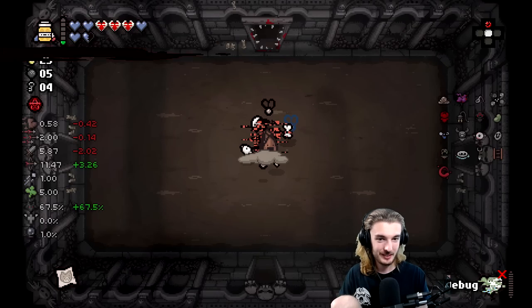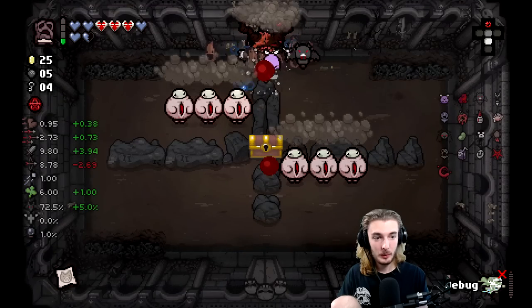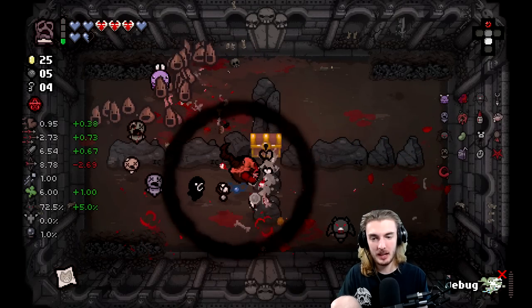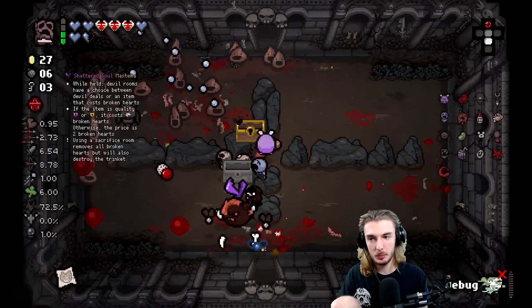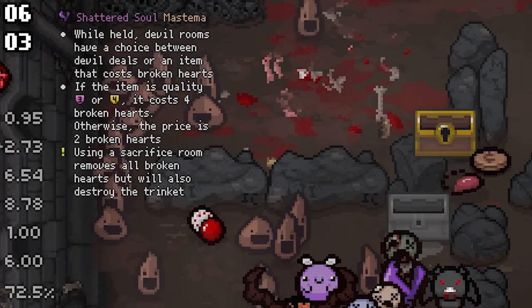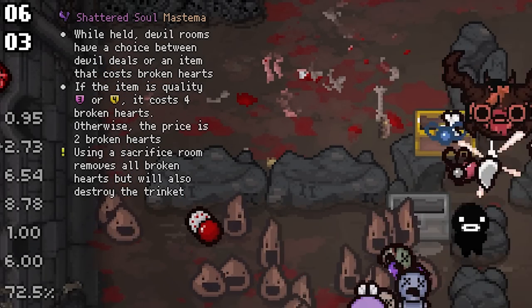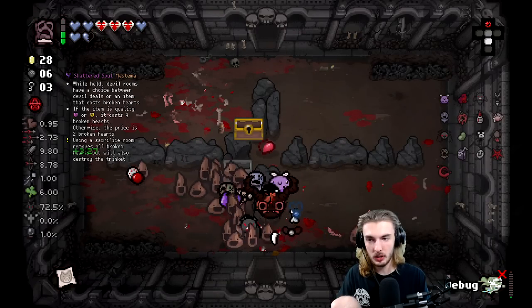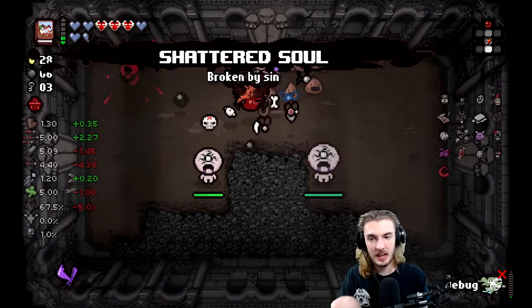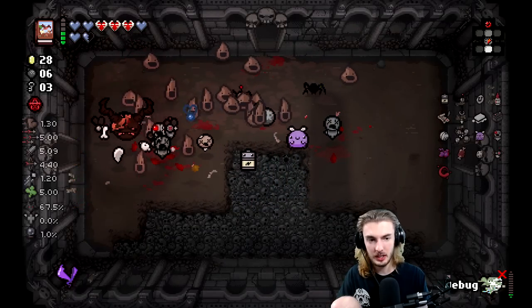Now we have homing, we got Ludo. Wait — why did Maw of the Void go away? No, it's there, it's in the bottom now. We should be having a much more enjoyable run. Shattered Soul! I don't really want to mess around with broken hearts right now — but I also kind of do want to mess around with broken hearts, so we'll take that. Now we have a permanent Maw of the Void for consistent damage at least. For quality three we're rolling pretty low — we're getting Quints, we're getting Car Battery, and maybe Botfly or Meat as our final quality three.